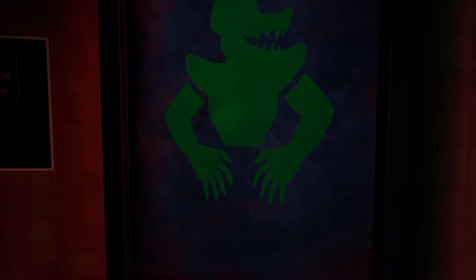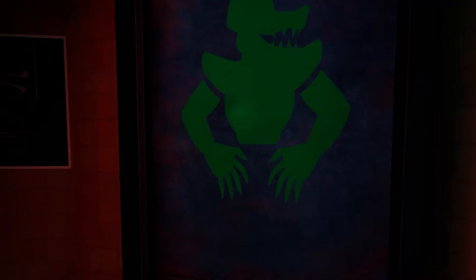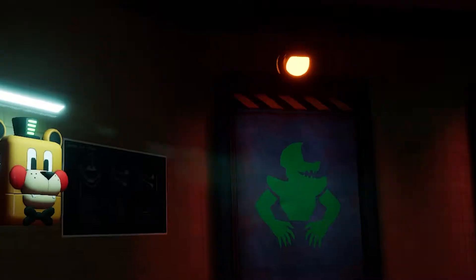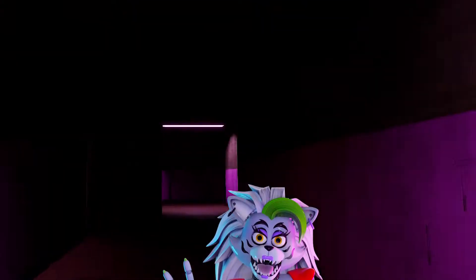We started Parts and Services where Freddy tells you to use an elevator to get the Party Pass. You need to take Roxy's elevator as the rest are not working.